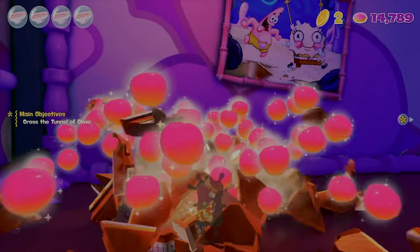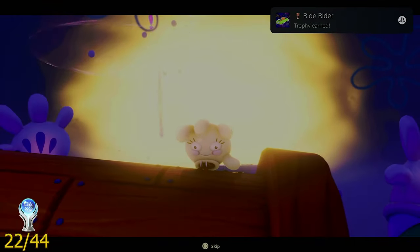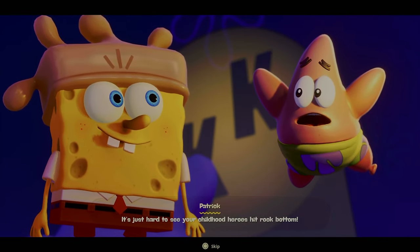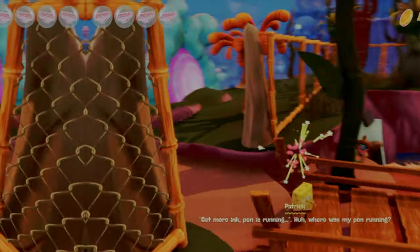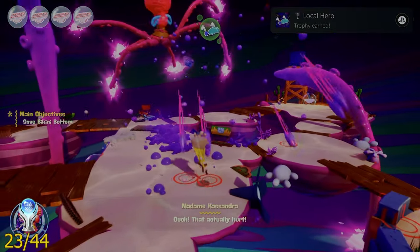There's something very unnerving about the Patrick designs in this game. My next trophy was called Bride Rider, and I got it by rescuing balloon Patrick from the terrifying mascot Glovey Glove in the Jelly Glove World. While collecting Patrick's sticky notes, hearing him say the same thing over and over again drove me nuts.